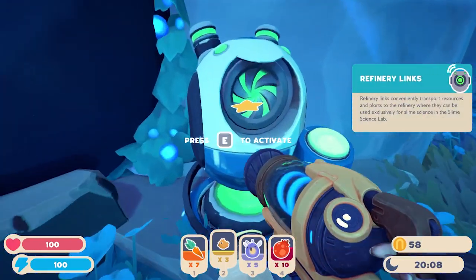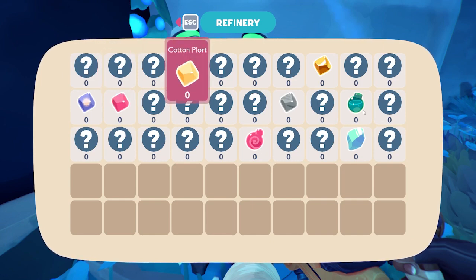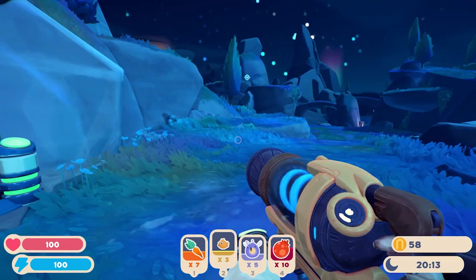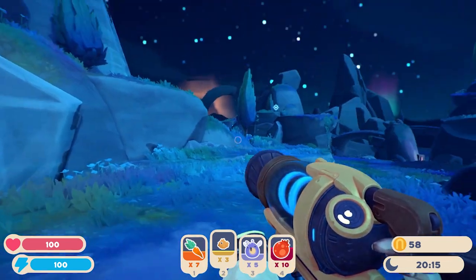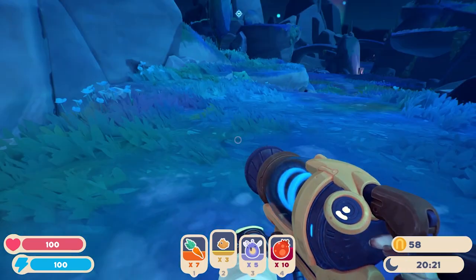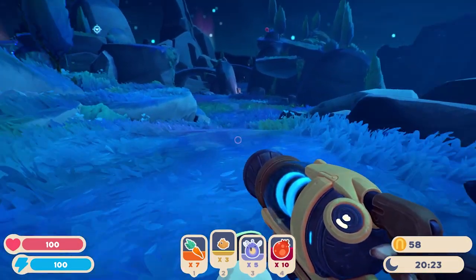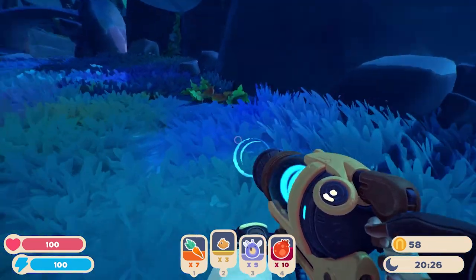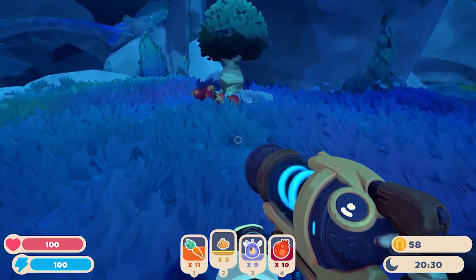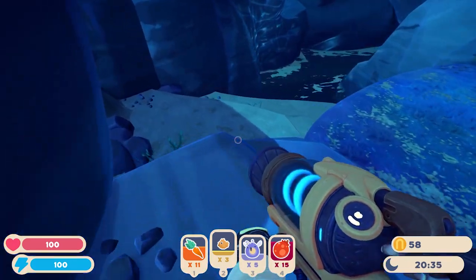These finery links look like they're new — I don't remember these from the last game. I don't currently have a refinery or any plorts, but it looks like I can shoot my plorts into this and then use them to update stuff. So it looks like we can use it in-game, which would be nice. Because a lot of times you fill these vac tanks very quickly and you're out in the map, and sometimes you get a little further from your base. It is nice to have somewhere to drop things off — so that could be a pretty cool addition to the game.